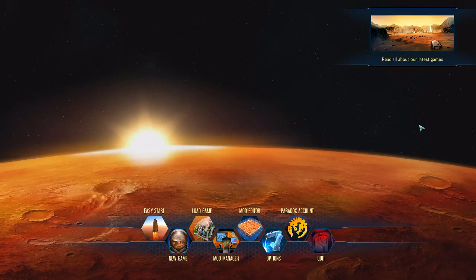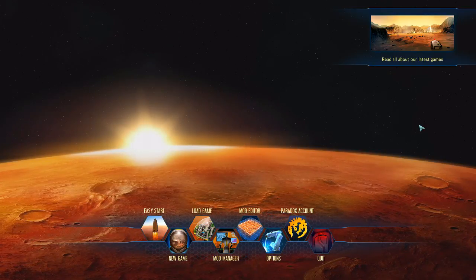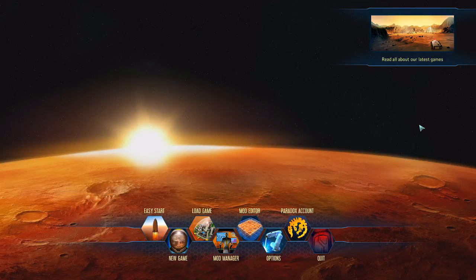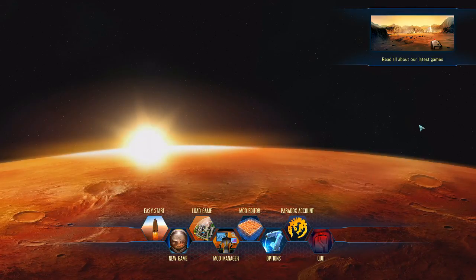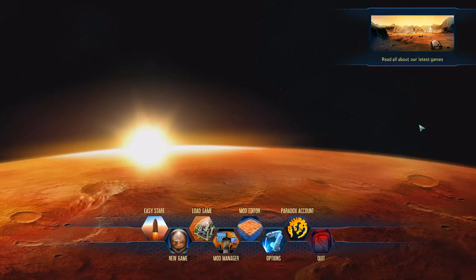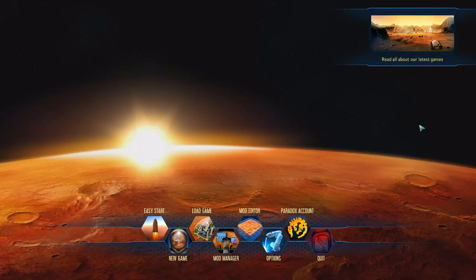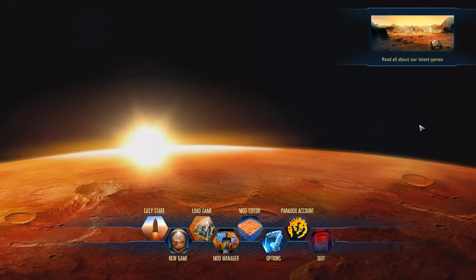In the last episode we literally sort of set up the start of the game and we just finished with landing our first spacecraft on Mars. So in this session we're going to start setting up our early base in preparation for our first dome — getting our sustainable colony with water, fuel, power, and oxygen.